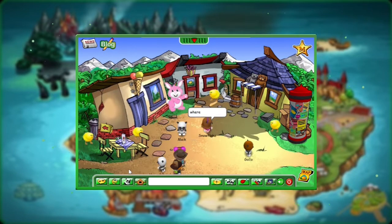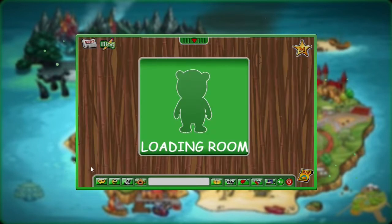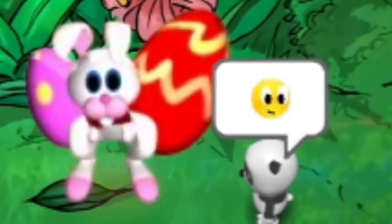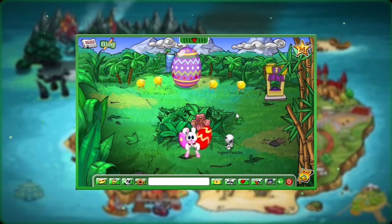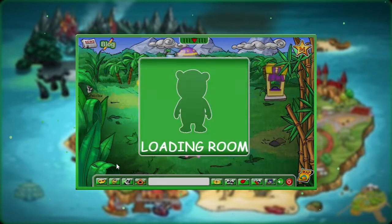There isn't much to do without levels and adventures, but fortunately there is a hidden egg. Let's go to the jungle. I'm excited to meet the real Easter bunny. Nice to meet you. Hello panda — I wish you a happy Easter. It's nice to be back on Panfu. I hid one Easter egg on Panfu — if you find it you will get a gift from me. I wish you good luck. He's so cute. Where could the Easter bunny's egg be hidden? It's so hard with all six locations.